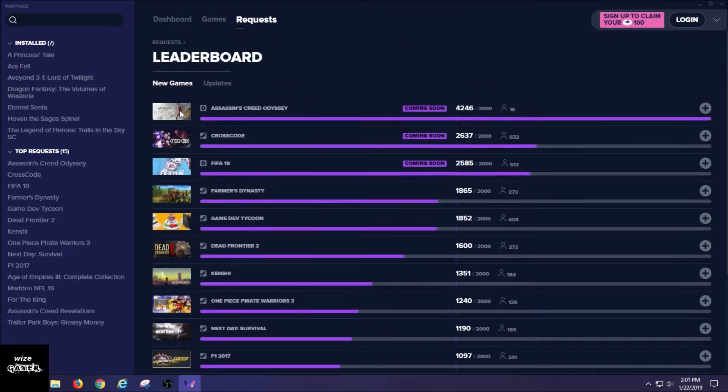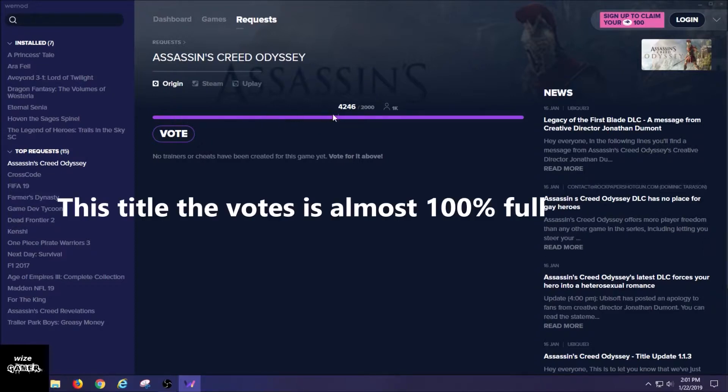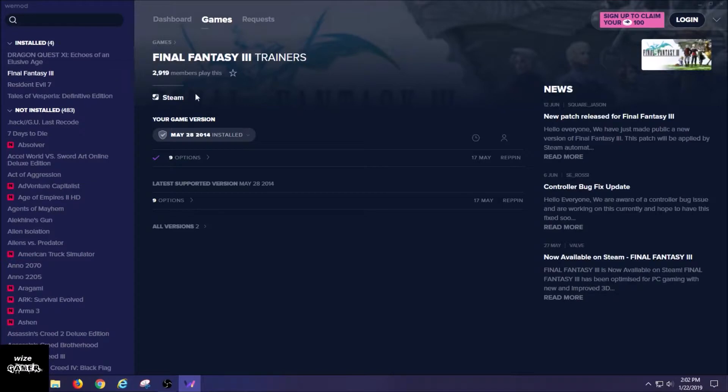When you click on a game in the requests list you'll see a little purple line partway through the voting bar. From what I understand, the votes have to reach that purple line in the middle before they'll review it and decide if it's worth having their creators build trainers for that game. This is a more in-depth model compared to when it was just Infinity. If we click on, say, Final Fantasy 3, it shows right here where the game is from — so if you got it from Steam, it'll show Steam.